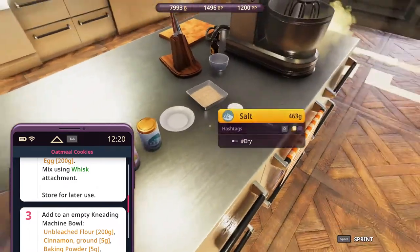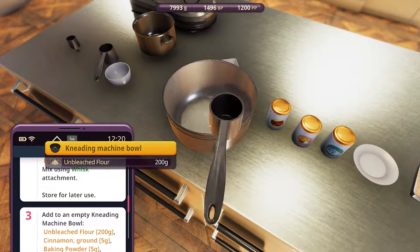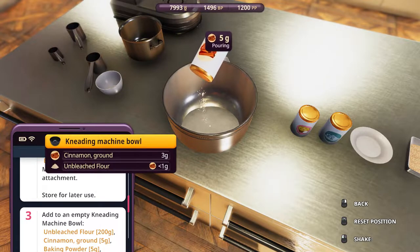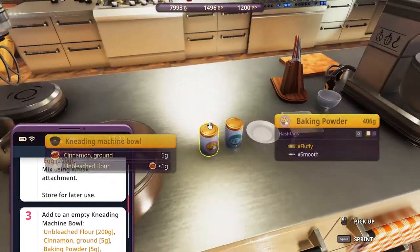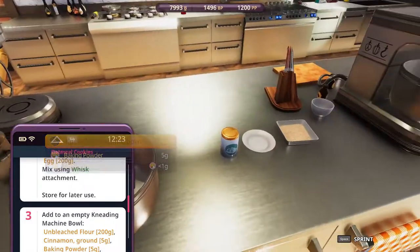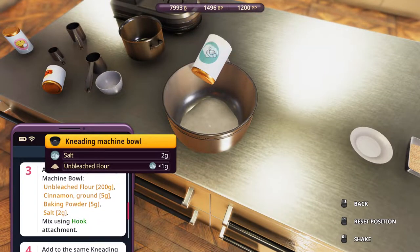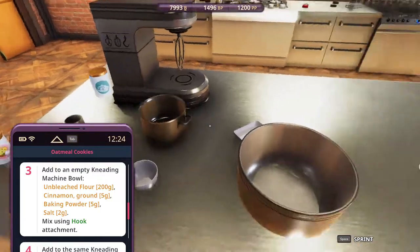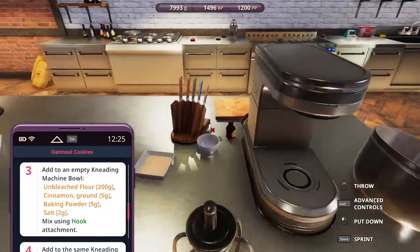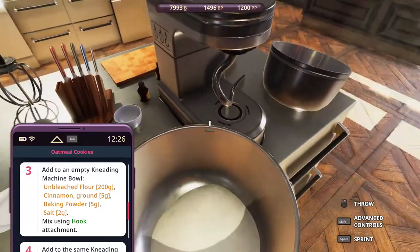Unbleached flour, 200 grams into here. Then we need the different seasonings and whatnot. Starting with the cinnamon — 5. Baking powder — we need 5. And this is 2. Mix using the hook. Oh my goodness, are you serious? Wow — fine, okay, back to the hook again, I guess.